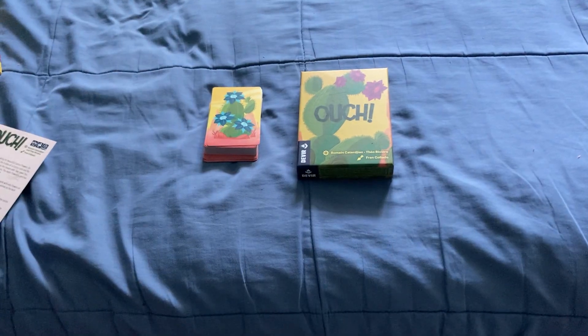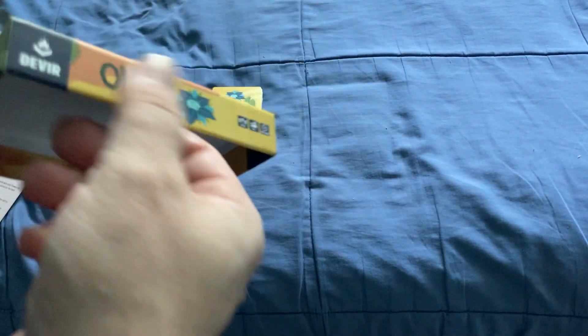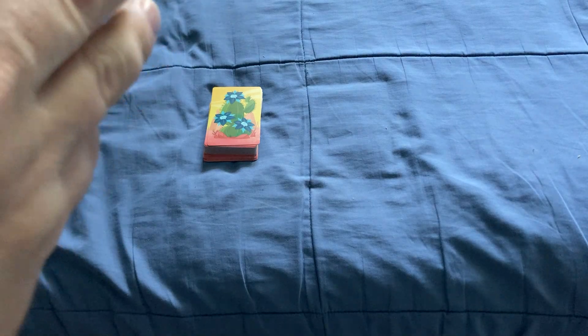Hello everyone, Vida Zayfurti back here today with another How to Play. Today we're looking at how to play this game called Outs, which is by DeVere. It came out a few years ago, and it's a simple little game for 2-5 players, ages 5 and up. Very family friendly and very quick as well.